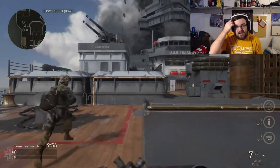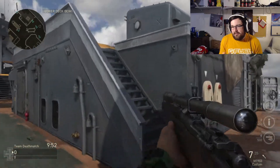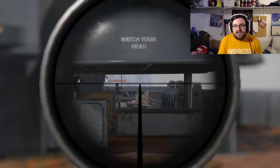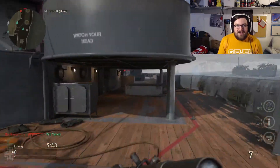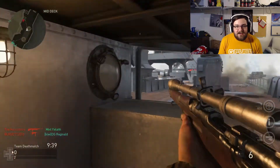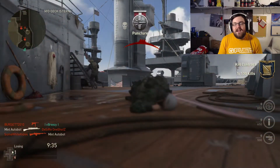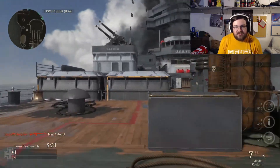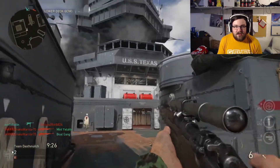The M1903 I'm using actually feels like the SVG, but it's a little bit faster on the ADS, so it's a little bit harder to use than the SVG was on Black Ops 3, but it's still relatively decent. The Lee Enfield — or the Commonwealth as it was called in the beta — I find that has more of a Locust feel to it, a Locust with thermal, the way the ADS rotation slows down when you use it.